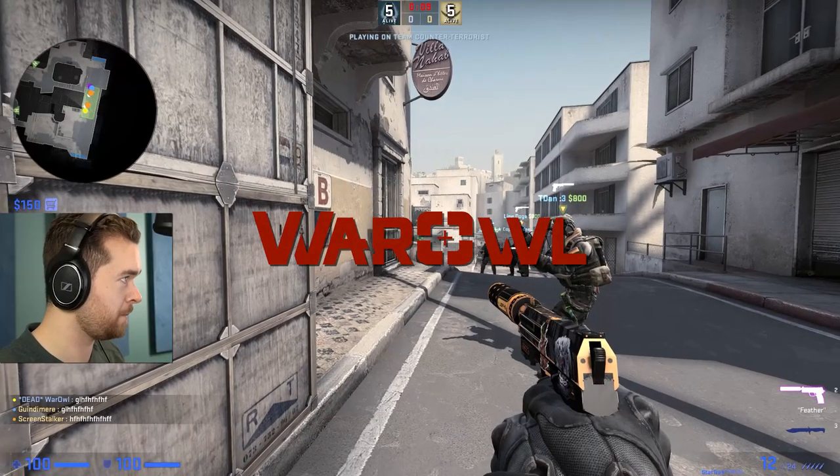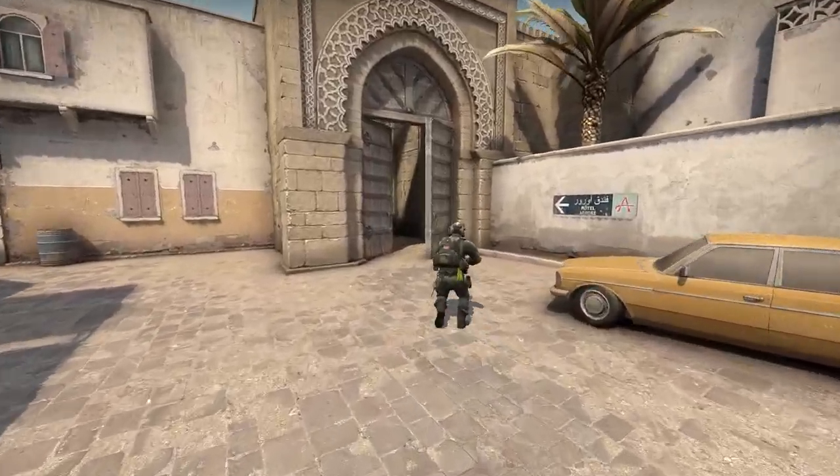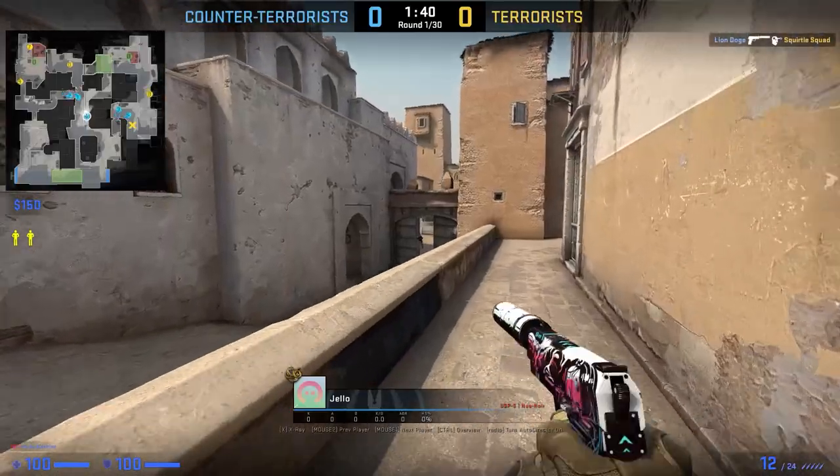So they're gonna expect a War Owl strat. I think we don't do it. I think me and TDN are gonna run lower. You three work long, then we're gonna split A, grab the hostie — I think it spawns at short.